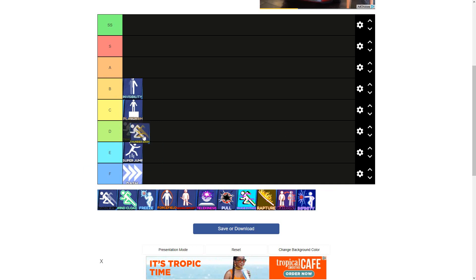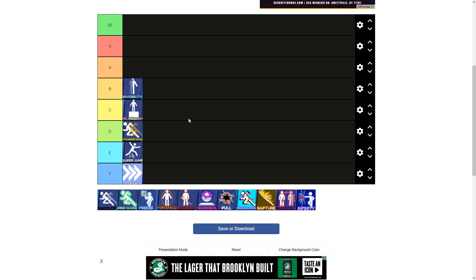Thunder Dash I'm going to put at D tier. The only reason I'm doing this is because it's basically the same thing as Dash, but you go farther. It's not really much different than Dash, but there is a way to use this skill well. I think Thunder Dash is sort of in between C and D, because it's not the worst skill in the game but it's not great.